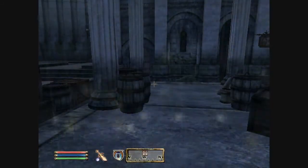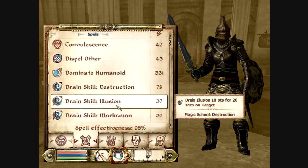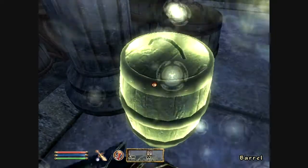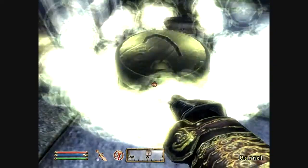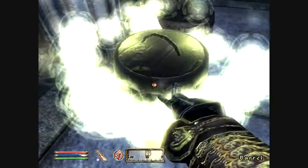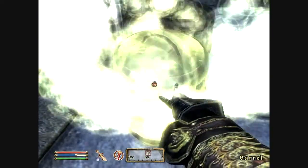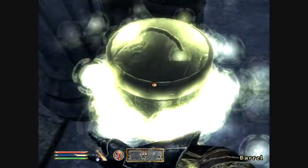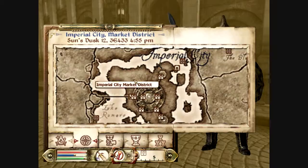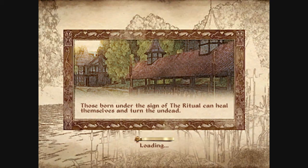Next is alteration again - sorry for the coughs you've heard in the background, I've tried to keep that to a minimum. When training alteration, it's best to get right up next to the thing you're casting open very easy lock on, to minimize the time it takes to cast and so you don't have to wait for the spell to travel the distance to the object. Let me see if I can get even closer - yes I can. I got the message that I gained a level and should go rest and level up, which is exactly what I'm going to do.